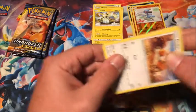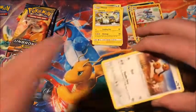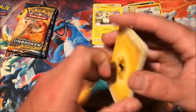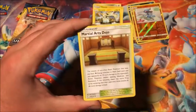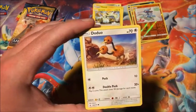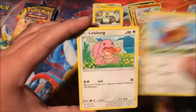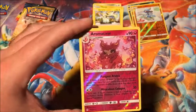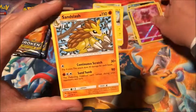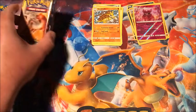Let's see how this pack does. Fifth pack: Lightning Energy, Martial Arts Dojo, Fairy Charm, Fairy Charm, Chip-Chip Ice Axe, Dedenne, Rhyhorn, Meltan, Spinarak, Lickitung, reverse Aromatisse — that is a reverse rare — and the rare is a non-holographic Sandslash. Three packs left. These packs need a little pep in the step — it's been a while since I've made that call, but we definitely need it here.